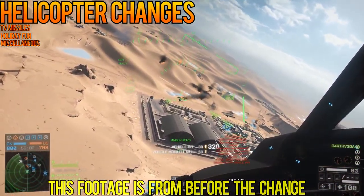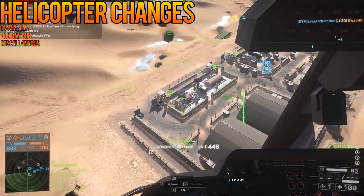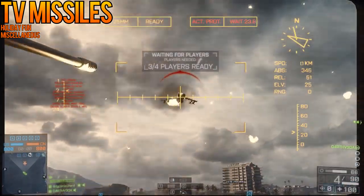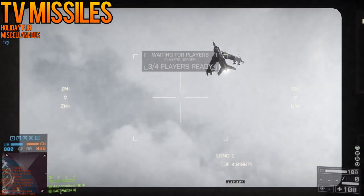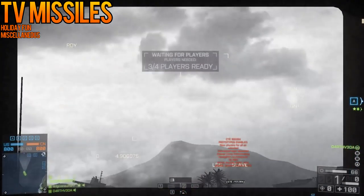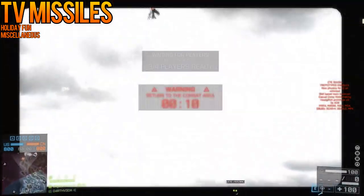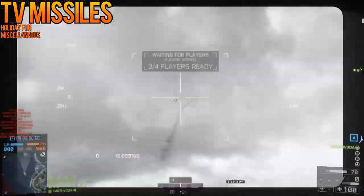For scout helicopters, the miniguns should now be much more accurate with the predictive sights, as DICE made modifications to the underlying logic to align them more closely with the reticle. TV missiles have also seen changes on the CTE — particularly their range, maneuverability, and damage have been reduced. Keep in mind this is a first pass on TV missiles and does not represent the final destination for their changes. According to the patch notes, DICE intends to introduce a skill-based mechanic where the impact location of a missile will matter, likely increasing its lethality once more.